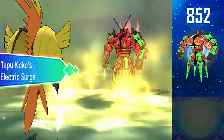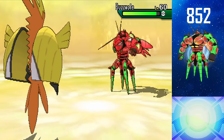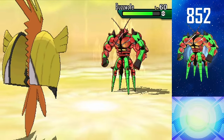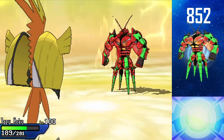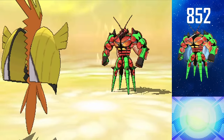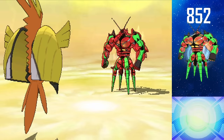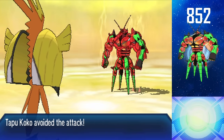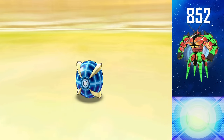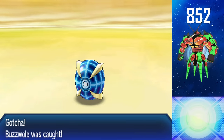I need a better False Swiper. Why am I using a Togepi Cocoa for my False Swiper? Buzzwole is tanky — it's a mix of Buzzwole being tanky and Togepi Cocoa being a terrible False Swiper. I don't even care anymore; I'm just gonna chuck Beast Balls. Beast Balls are super cheap in this game. We got one shake, two, three — there it is! Shiny Buzzwole, 852!